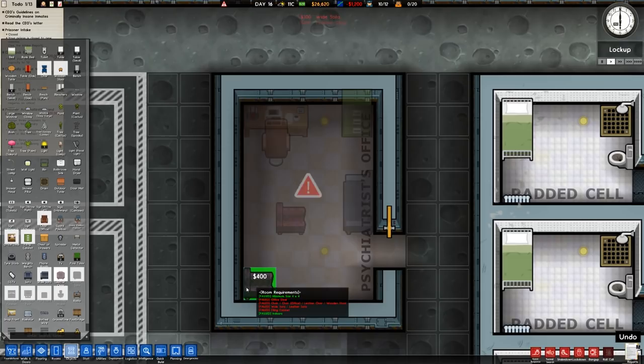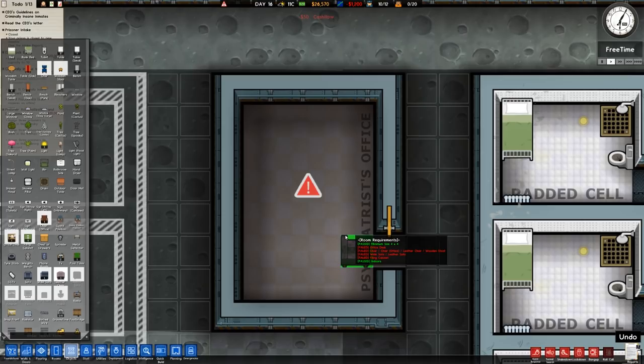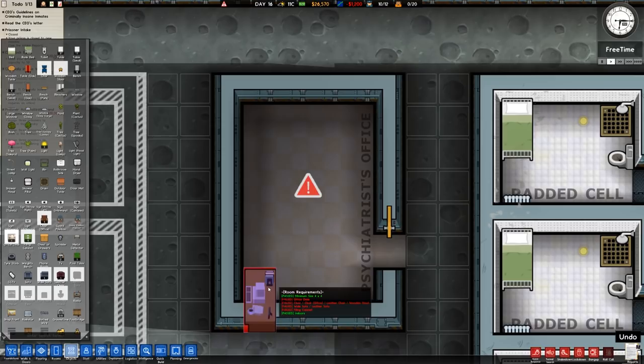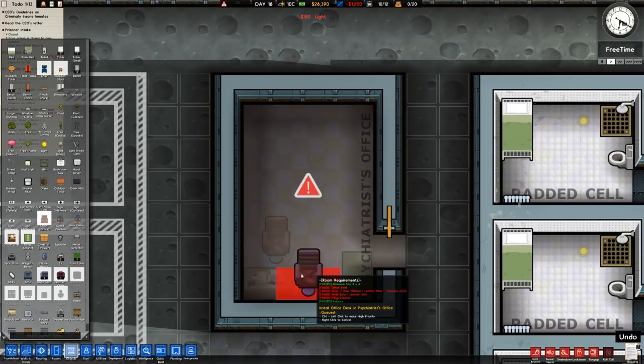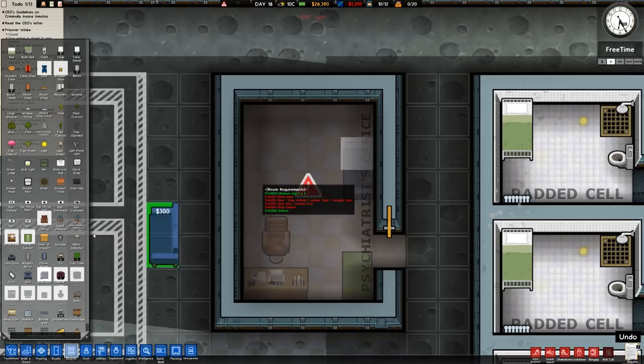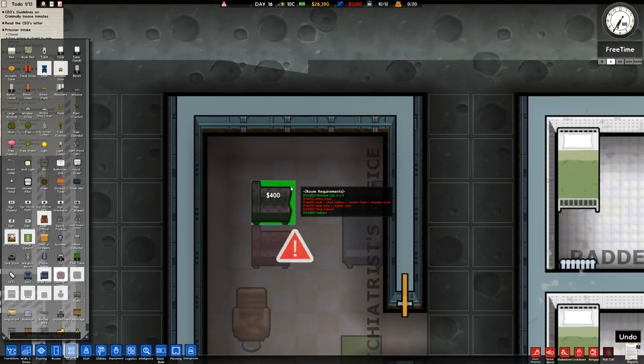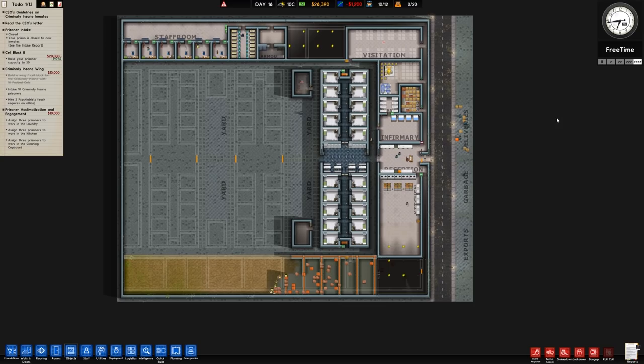We'll build it the other way so they come in around the corner, with the wide sofa there and the leather chair there. All the extra stuff we unlock can go on that side — the anatomy model, the flip chart, all of that sort of stuff will go in pretty nicely. Let's let them crack on with building that. We can see all of the foundations being built down the bottom.